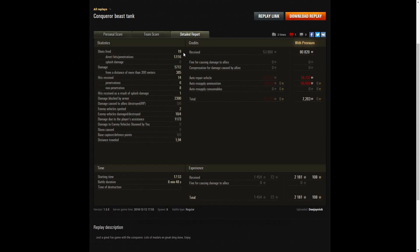Looking at the detail: he fired 19 rounds, got 17 direct hits, 16 penetrations, and 5,712 hit points of damage, of which only 385 were at more than 300 meters — so most of his damage was at close range. He received 14 hits: six penetrations, eight non-penetrations, and one splash damage hit. He also blocked 2,300 hit points of damage, spotted two enemy vehicles, damaged 10 of the enemy, killed four of them, and did 1,173 hit points of damage assistance.